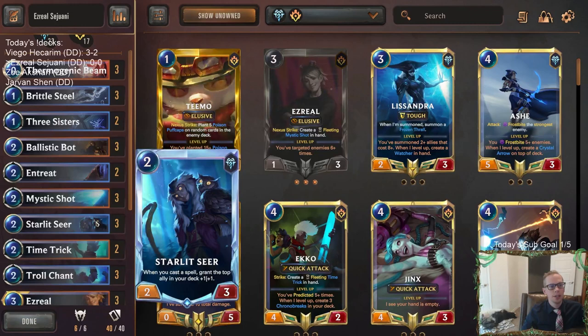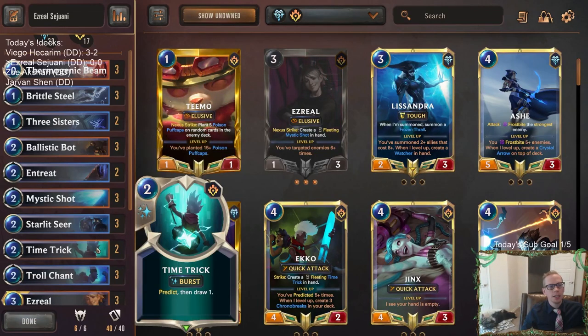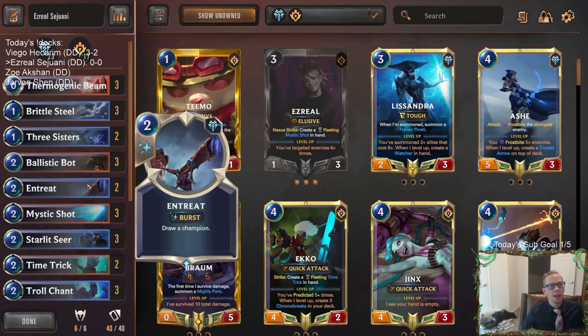Whenever it's summoned, you summon a Rhymefang pack and grant it plus one plus one each time you have frostbitten enemies this game. So we have a whole lot of frostbite to go along with those. But those are the only units in our deck, so we really need to be drawing those. We're going to be a reactive deck, hopefully having those and then lots of spells.